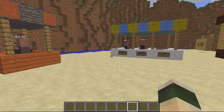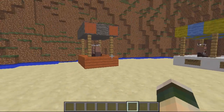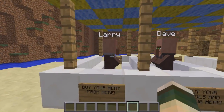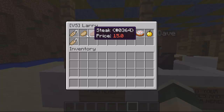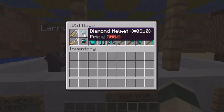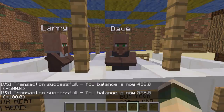Hey guys, welcome. This video is on the plugin Villager Shops — it's a really easy plugin to set up. I've set a few up already and I'll run you through it. This is what a villager shop looks like when you right-click on it. I've got all the meat set up here where you can only buy. This other one you can buy and sell from — for the armor you can buy it for 500 or sell it to the shop for 100. When you buy or sell it tells you the balance that's left.